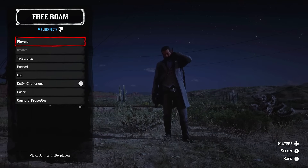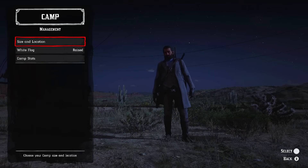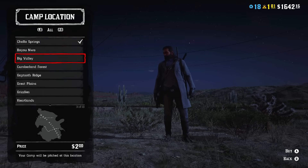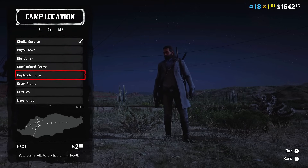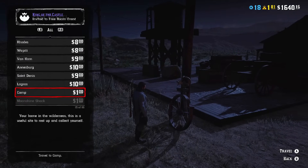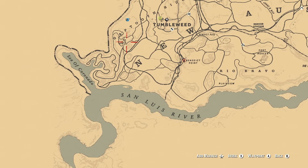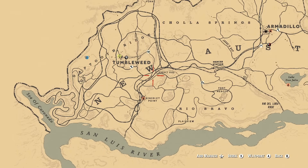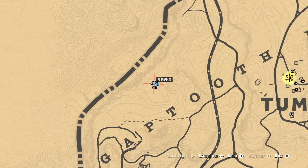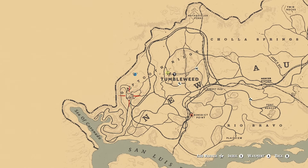Open the left menu, go to Camp and Properties, choose Camp, then go to Size and Location, select Small Camp, and then choose Gaptooth Reach. It will cost $2 to place your camp. From any town you can go to a travel post and teleport to your camp. Your camp can be placed in the northern part of Gaptooth Reach around Tumbleweed, or in the southern part — and you want the southern part.